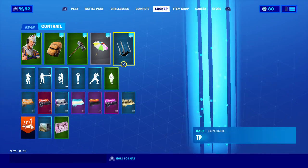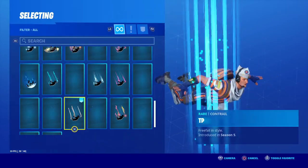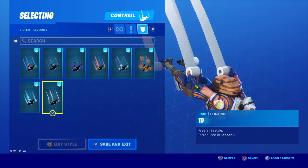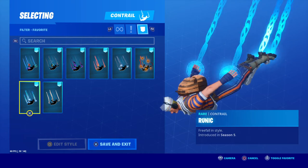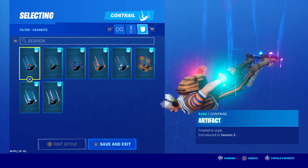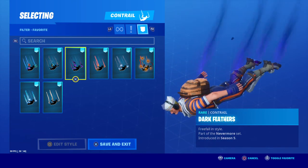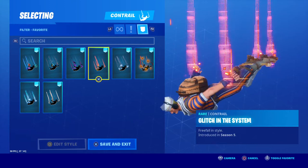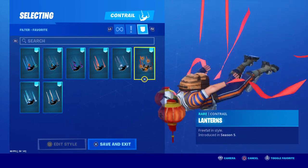Jumping straight into contrails — we have TP, Runic, Artifact, Cash Flow, Dark Feathers, Glitch in the System, Ice Crystals, and Lanterns. All pretty cool. Straight into emotes.